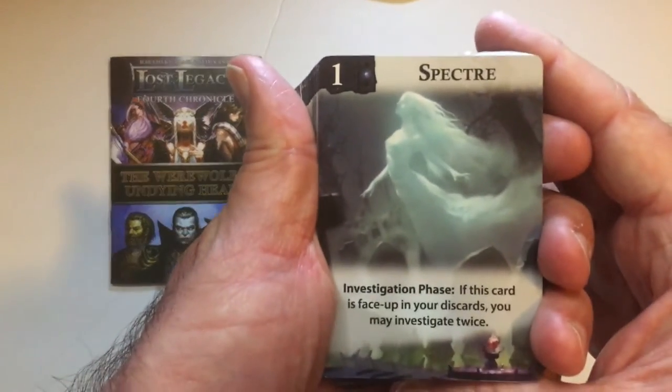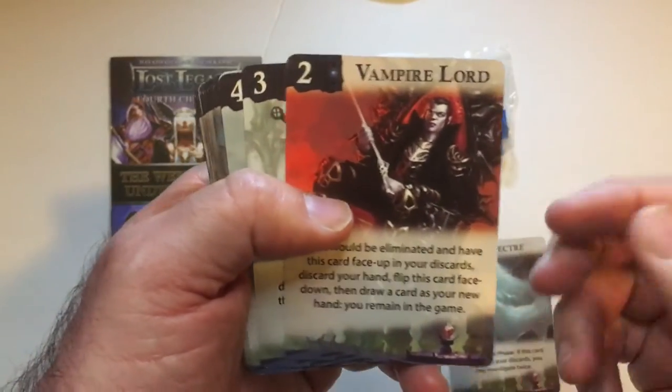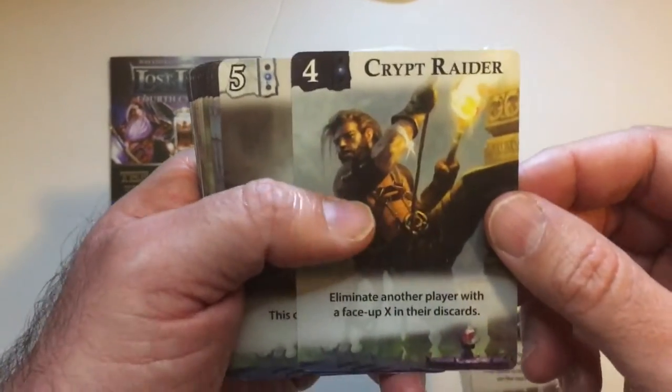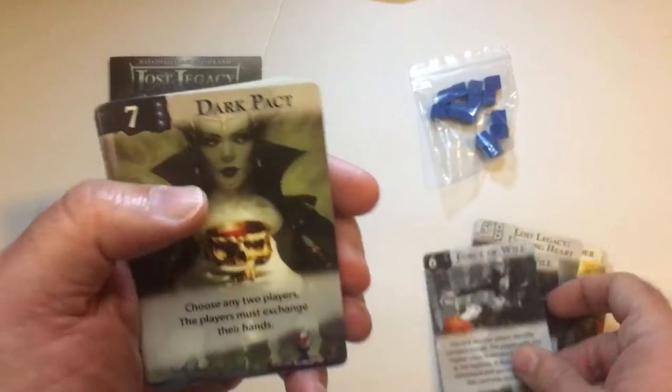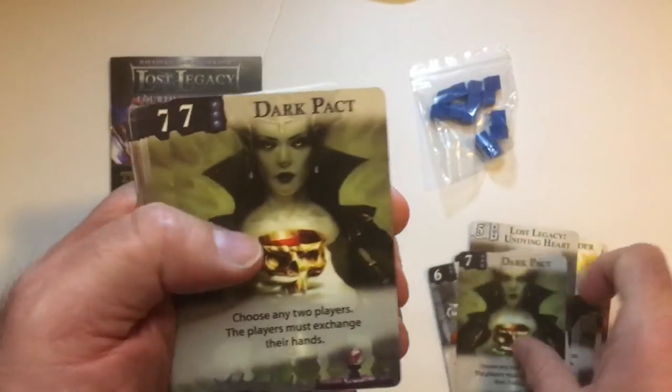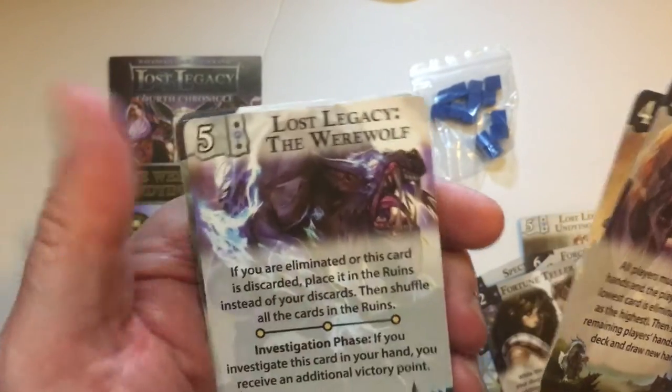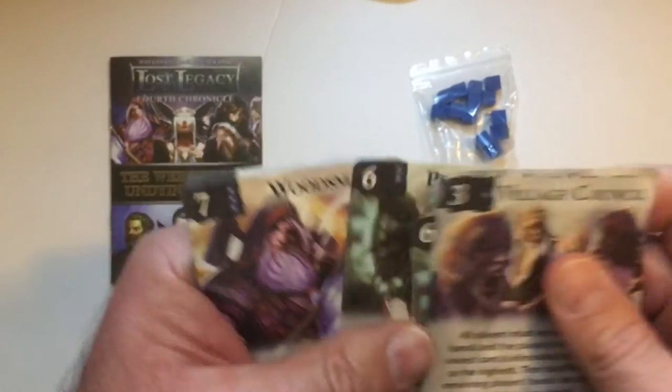Some cards here: Specter, Vampire Lord, Vampire Hunter, Crypt Raider, Lost Legacy, Undying Heart, Force of Will, Force of Will, Dark Pact, Holy Ground, Blood Moon, Villager, Villager, Fortune Teller, Village Council, Beast Master, Lost Legacy of the Werewolf, Premonition, Woodsman, Full Moon, Full Attack.